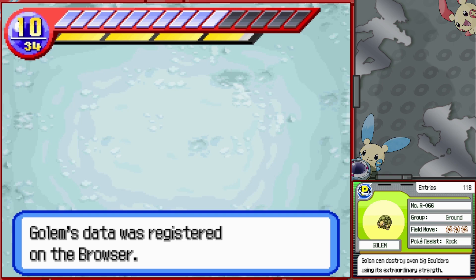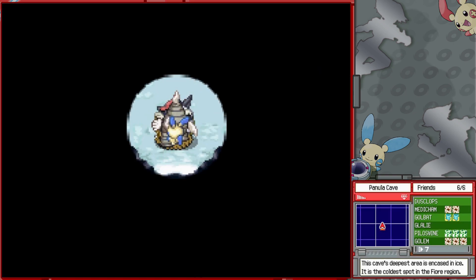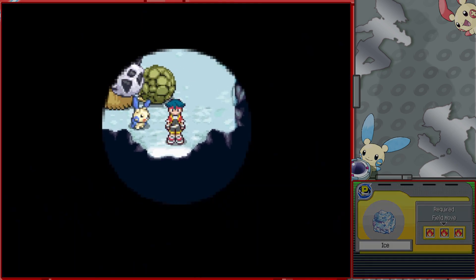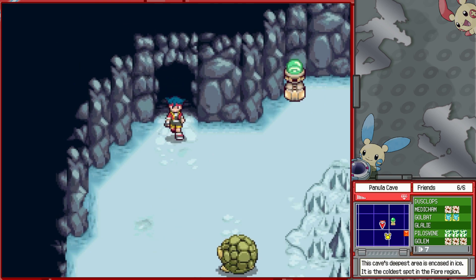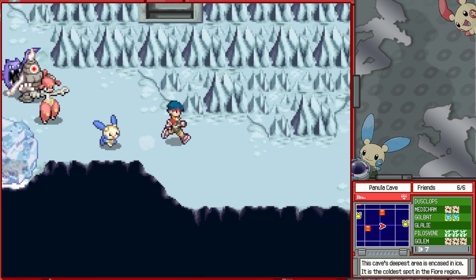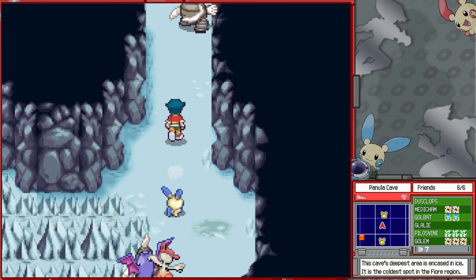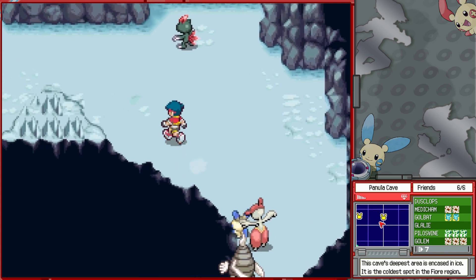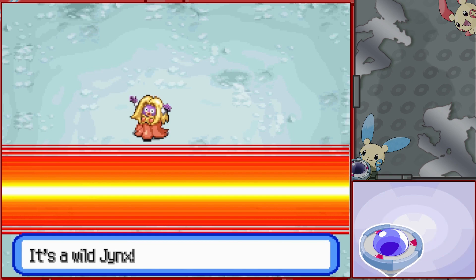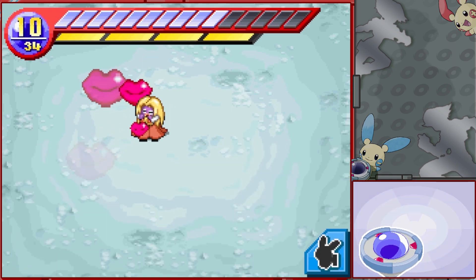Golem can destroy even big boulders using its extraordinary strength. It is one of my favorite Pokemon for Pokeassists, and it's one of the few times you'll actually get to see me use the Ice Pokeassist, which actively freezes Pokemon when you loop them, and if they're especially weak to it, they're frozen for a good while. The only Pokeassist I'd never use outright, even in an edited-out battle, was the Dark-type one, which doubles your line length if you sacrifice some HP — not really worth it for the most part in this game.